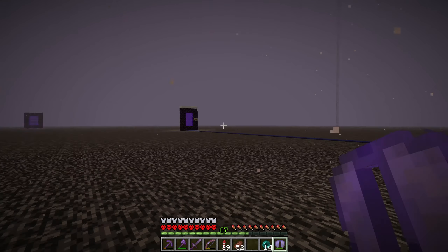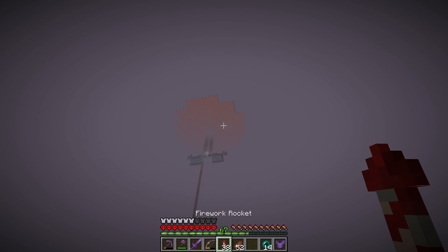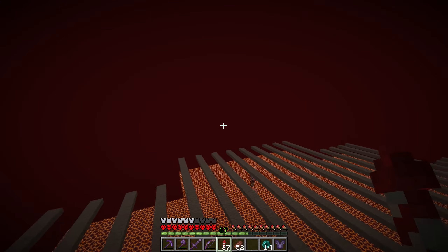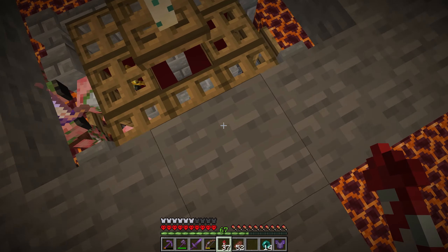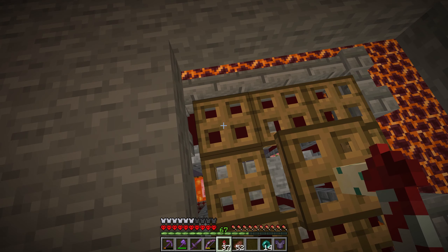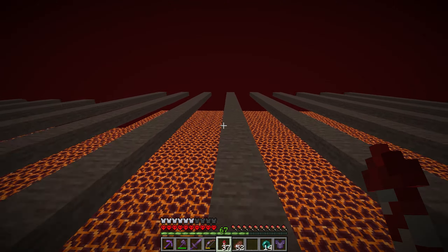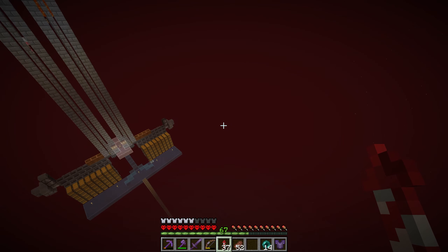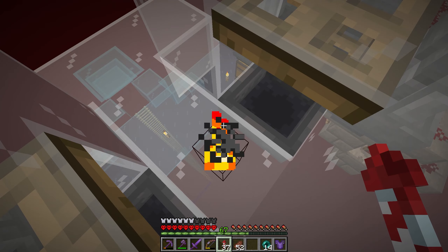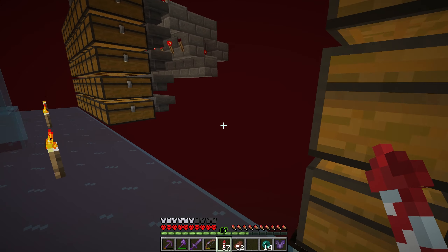The ocean monument portal is right there, the mob farm portal is right there. Over here I have a gold farm - a disclaimer though: as of 1.20.2 this gold farm no longer works fully. I thought it didn't work but the gold farm portion kind of does - however the iron golem that's supposed to be here is now gone. So the zombie pigmen still track over here and fall down but it's more just a gold farm now than an XP farm until I get around to fixing it. This was a Raceworks design.